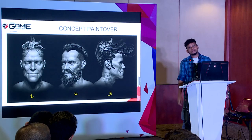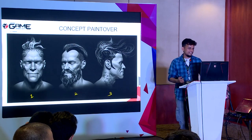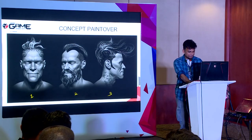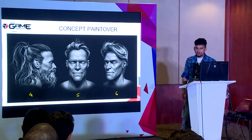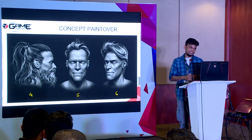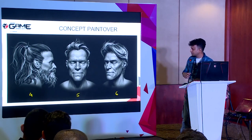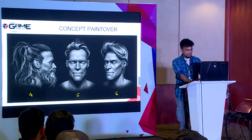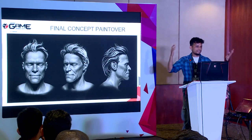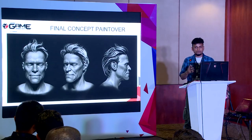I sculpted this head a few months back and decided to use it for this presentation. I rendered it from different angles, brought it into Photoshop from ZBrush, and started doing paint overs. I made 15 to 20 speed concept artworks, spending about five to seven minutes on each one. I ended up with six different heads with different hairstyles and chose number five. Then I re-rendered and sketched from different angles to understand the clumps, hair structure, and flow — that is the most important thing before modeling.